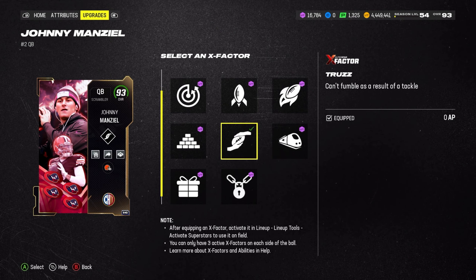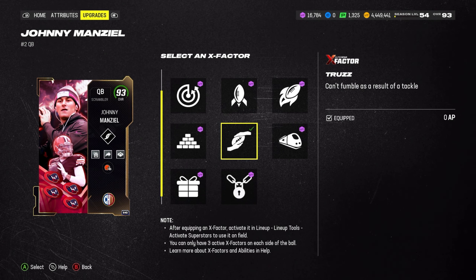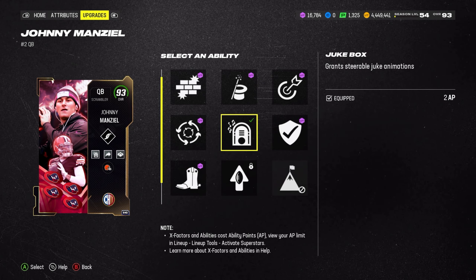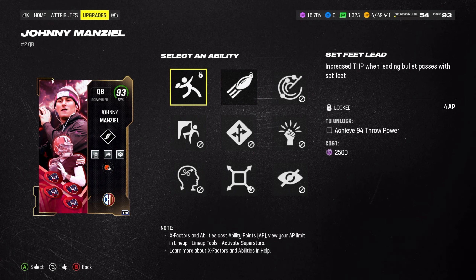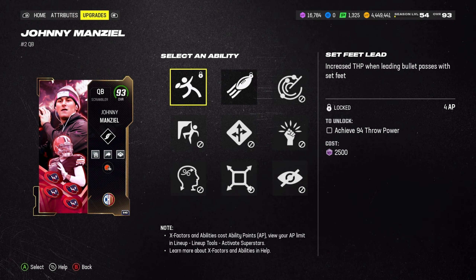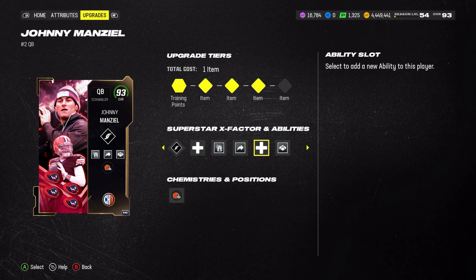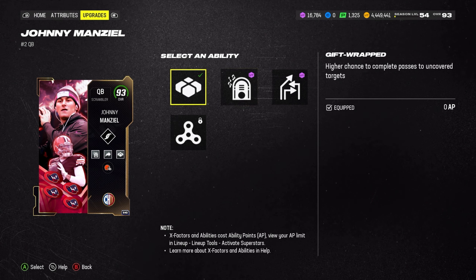So the abilities today - since his passing stats are a little low we might have to run a lot with him. We put Trust on him, we have to get it unlocked, but the X-factor can come in very clutch. We threw Jukebox on him - if we're running, let's break some ankles. We threw Gunslinger on him. We can't get Set Feet Lead because you need the 93 overall to get it - you need 94 throw power. His 91 only has 93 throw power.